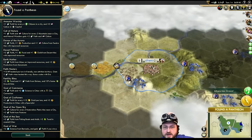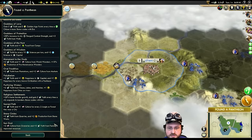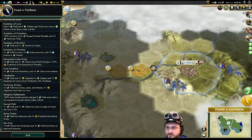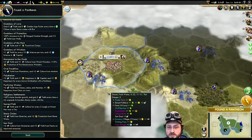Found a Pantheon — we've got a lot of different options. Last time we ended up going Sun God, which was plus two culture from Granaries and plus three faith from Farms and Improved Resources. We're gonna get Farms on both our Wheats, which is really, really good.